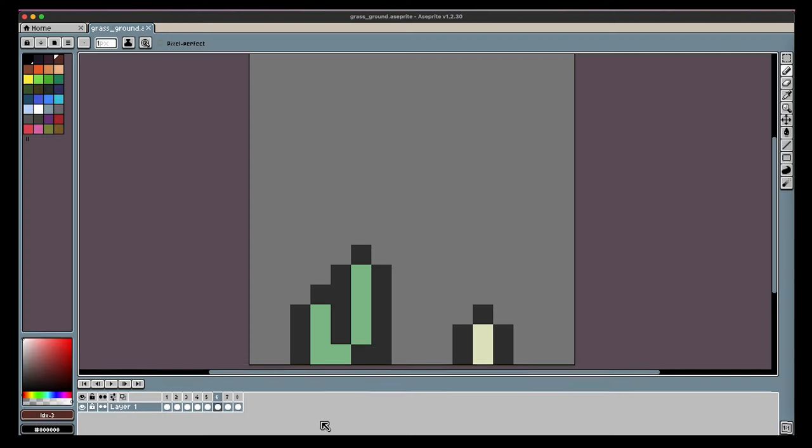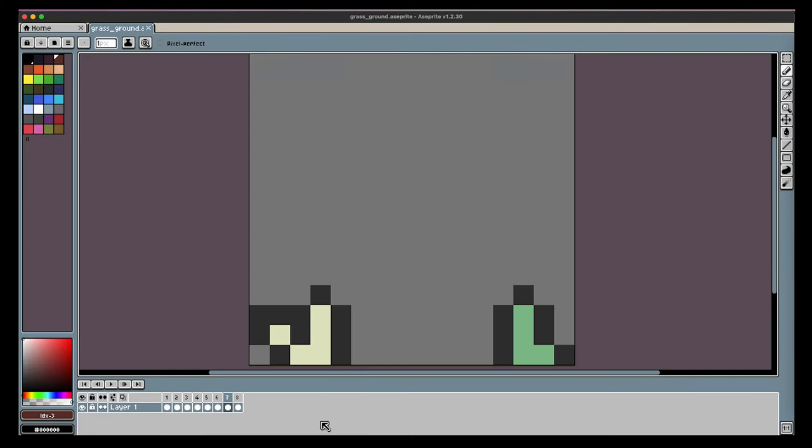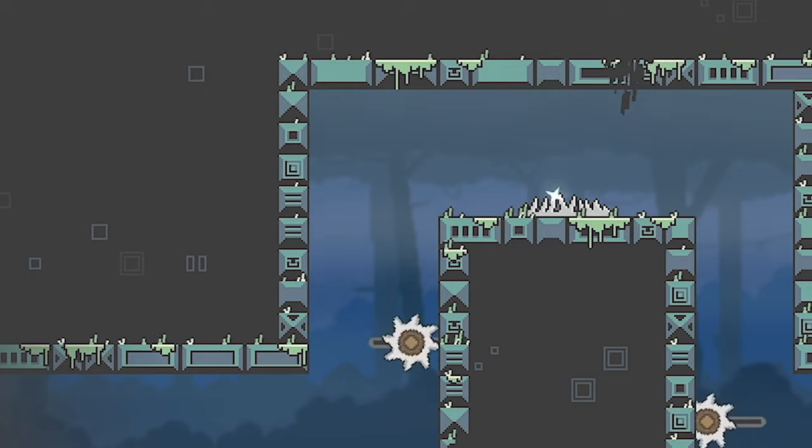Swaying grass. Two sprites, one shader. That simple. It gave the environment some movement which really made a difference.